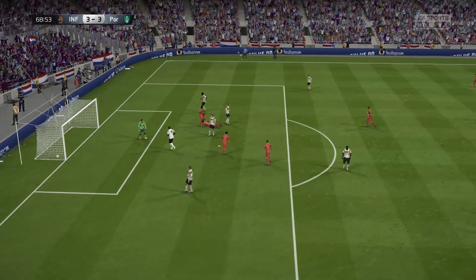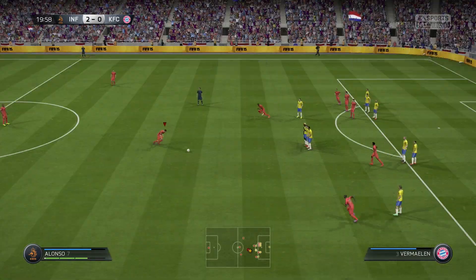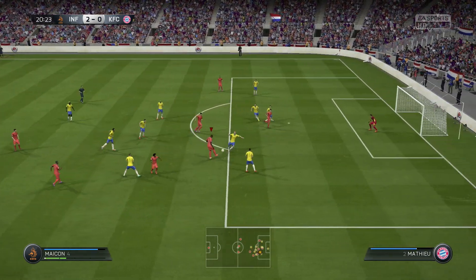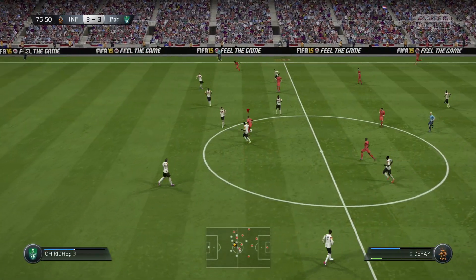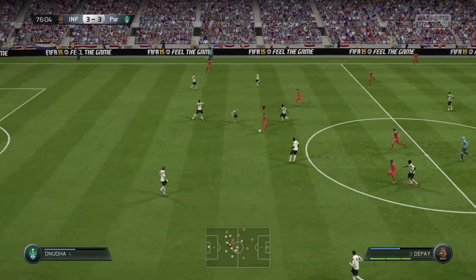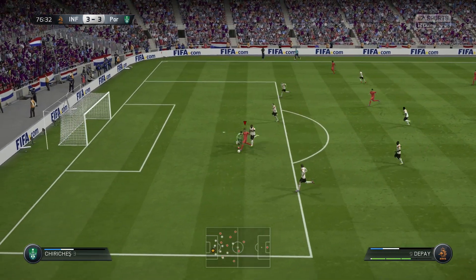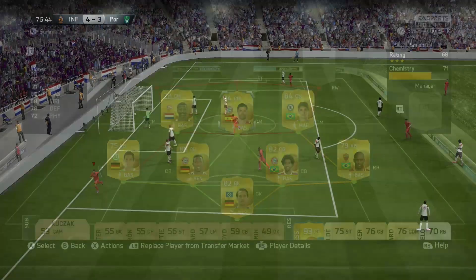Oscar actually managed to break through past that defence and gets a nice goal past the keeper. We don't actually score the free kick — it gets blocked by the wall — but it feeds through to Maicon, who puts it through to Oscar, and it's a really nice finish from Oscar. And once again, Depay just showing his pace to get through this team, pacing it through, gets it past the keeper, and manages to finish it off really nicely — that's just what you can do with Depay.